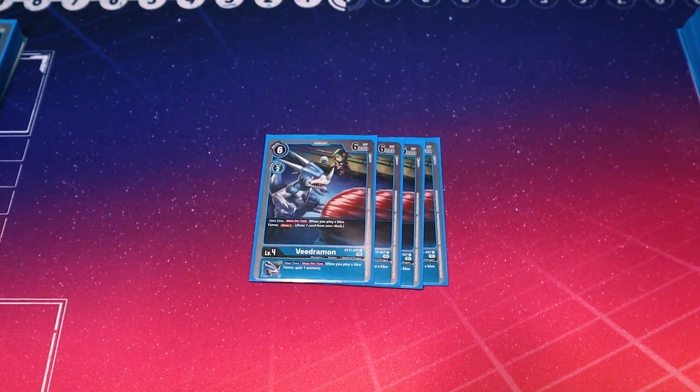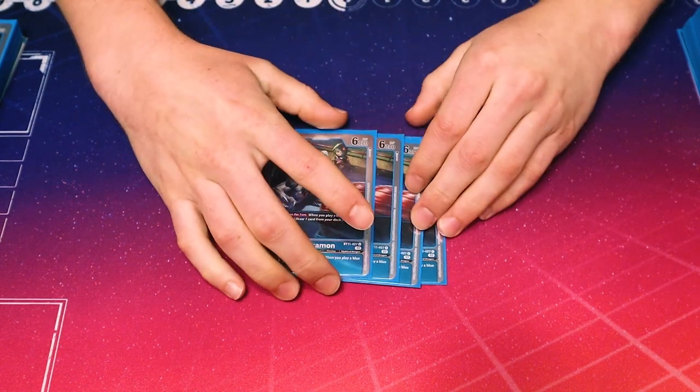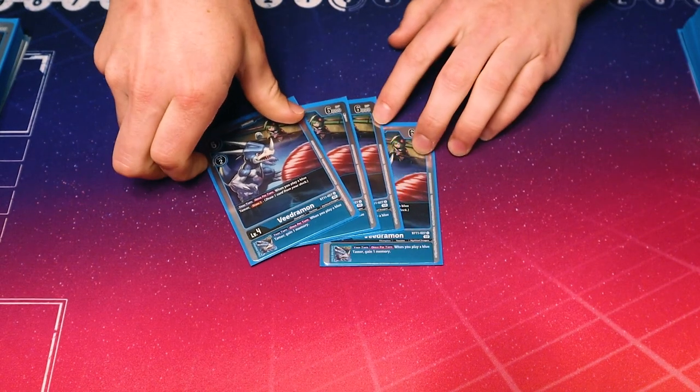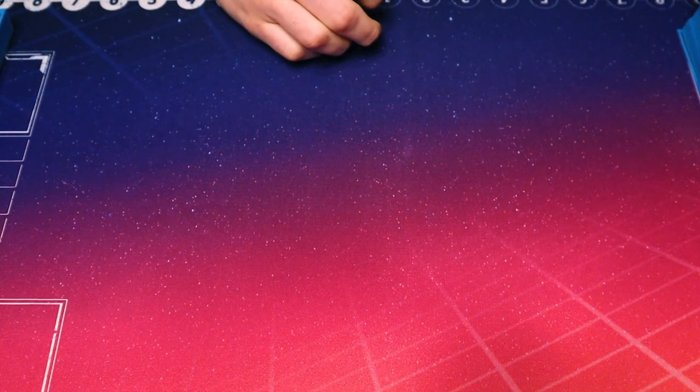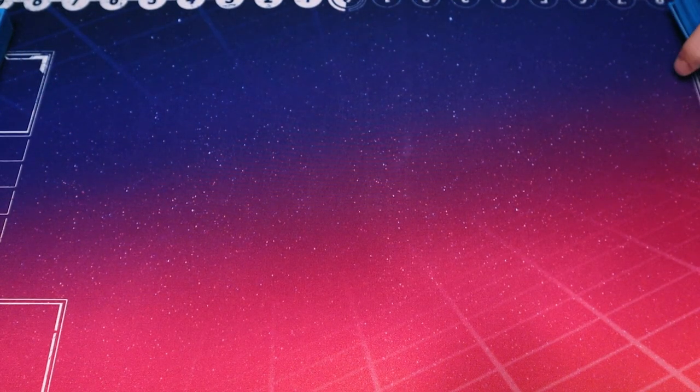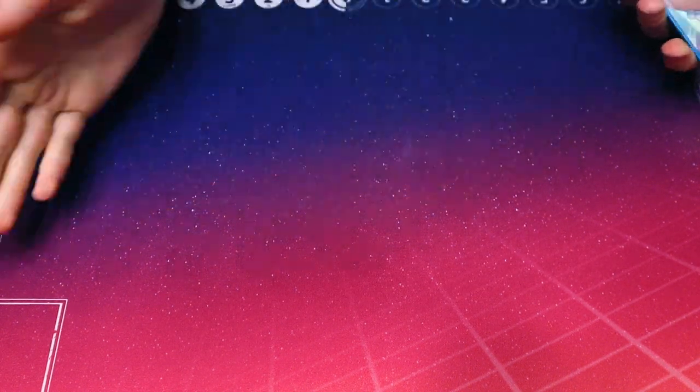Down to level fours, we're running four of the BT11 Vigimon. It's a really simple effect — on your turn, once per turn, when you would play a blue Tamer, you draw. So if you really need help, you can promote this onto your board, play a Tamer, hopefully get a search off, and get a draw too. Its inherited ability is when you play a blue Tamer on your turn, gain one memory. Unfortunately you can't play a Tamer on your opponent's turn for the effect, but on your Ulth Force turn when you play that Tamer, you're going to get a pretty good amount of memory.